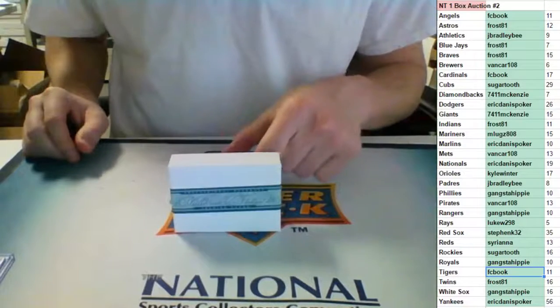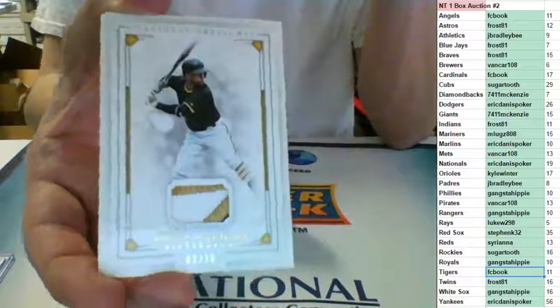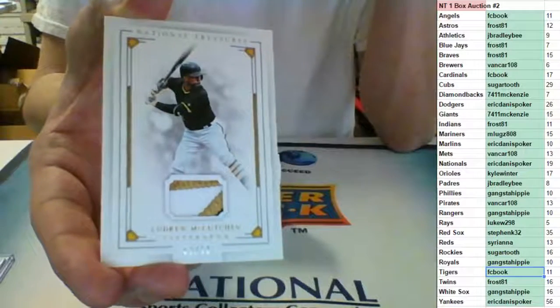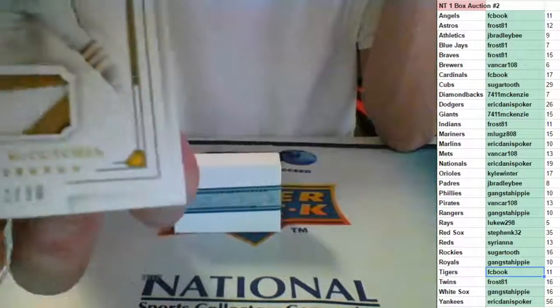Nice patch here — number two, three-color jersey out of ten for the Pittsburgh Pirates: Andrew McCutchen. Jersey card going to van car, number 2 of 10. McCutchen.